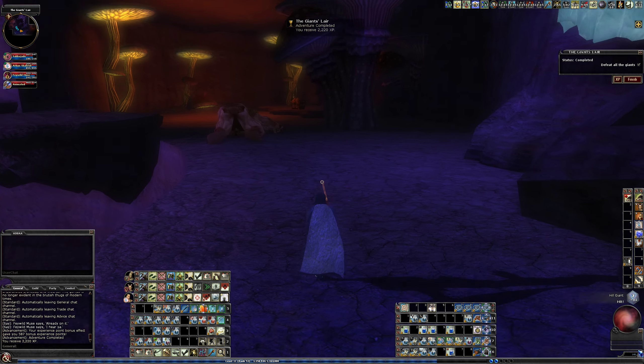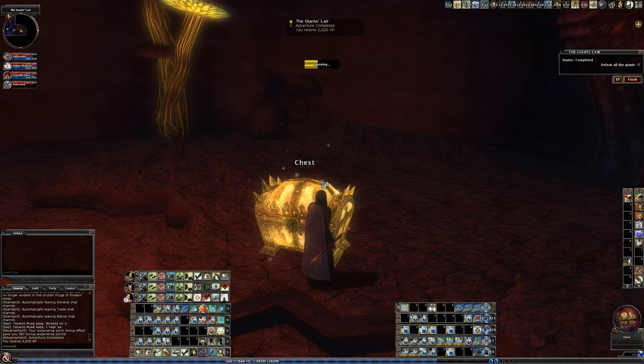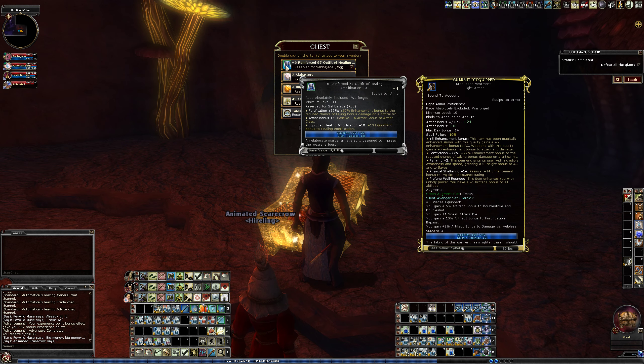Let's go see what's in our chest. Tales of Valor and Reinforce 67. Equipped. Healing Amp 10. Nice.